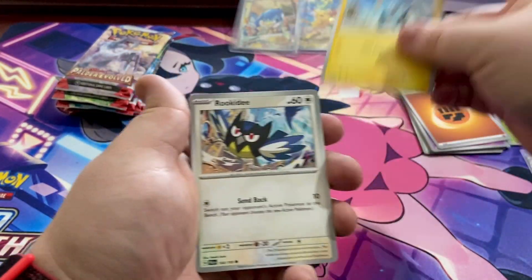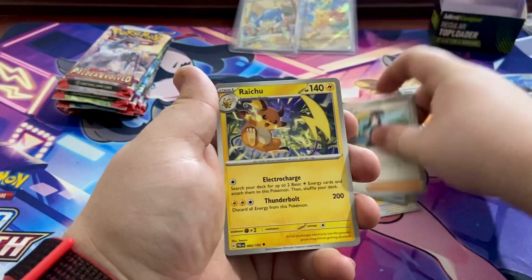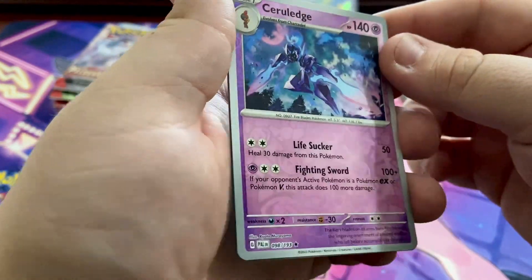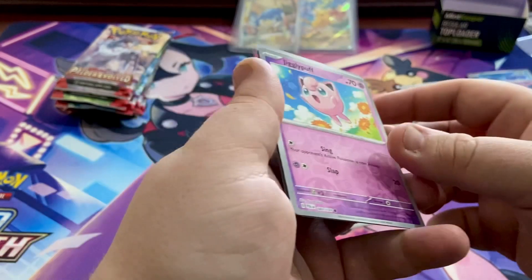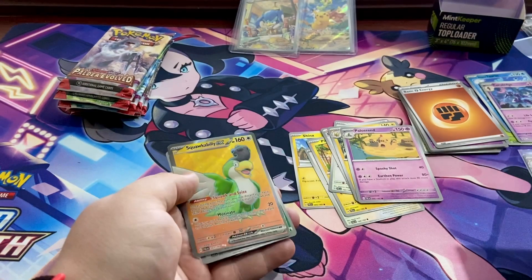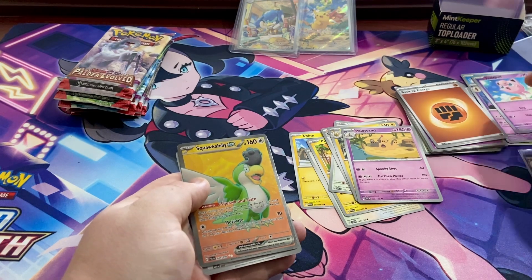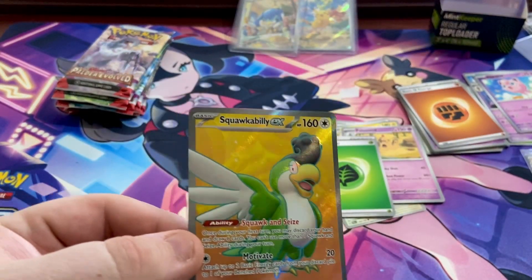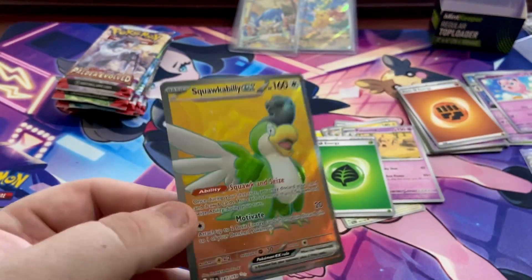Next pack: code card, Sphinx, Rookidee, Pikachu, Dendreluva, Raichu, a funky-looking artwork card as our reverse holo, another Jigglypuff reverse holo, and then Squawkabilly ex — that's three for three hits! Either the rest of these packs are going to be terrible or this is a great box.